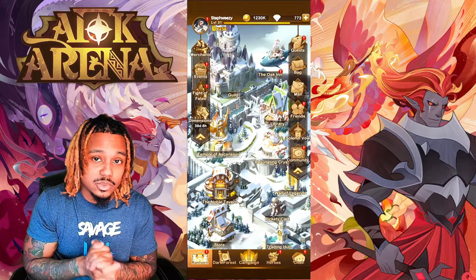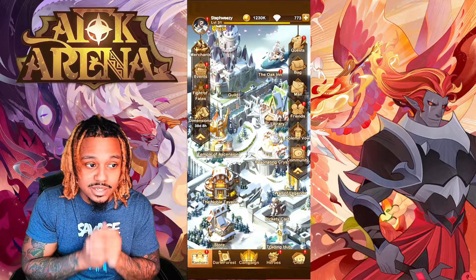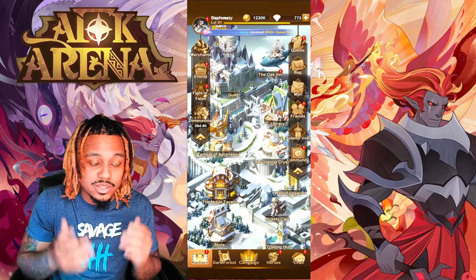Stack up on your hearts, go inside the Noble Tavern, and do your 10-draw with 100 hearts to get the best heroes you can, ascend your heroes early game, and progress even faster.